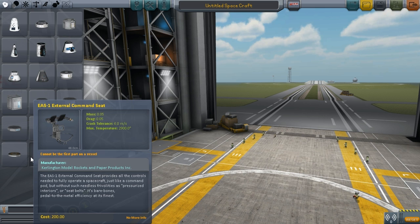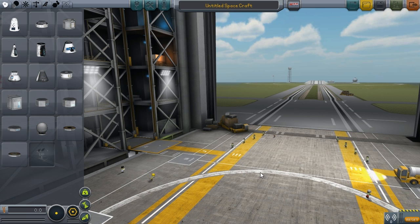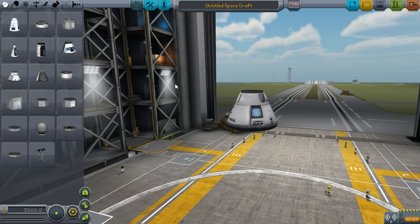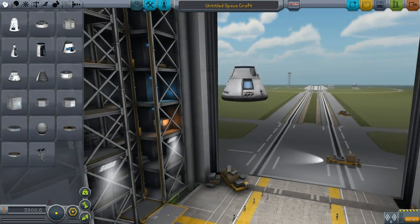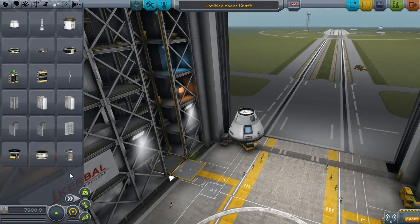I've never made a space station before — I don't know how it works. So I'm just going to go ahead and try it out. For propulsion, I'm going to try and use Goliath rockets, but I might have to adjust that. I think I'm going to do this one because it holds three Kerbals, so that will be our base. One of the things about a space station is we're going to use a lot of docking ports.